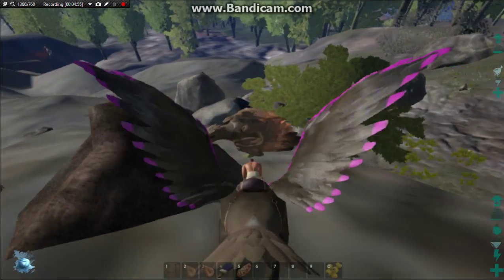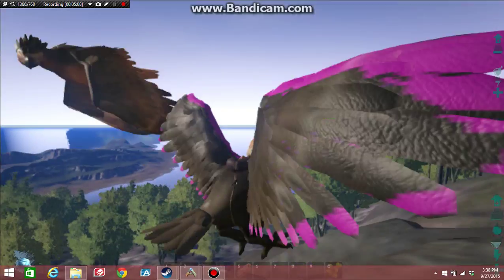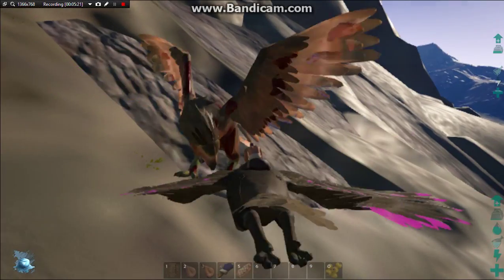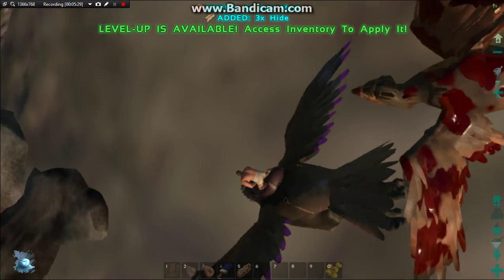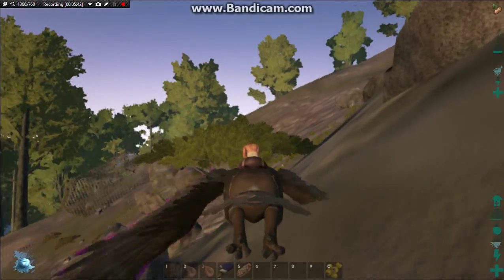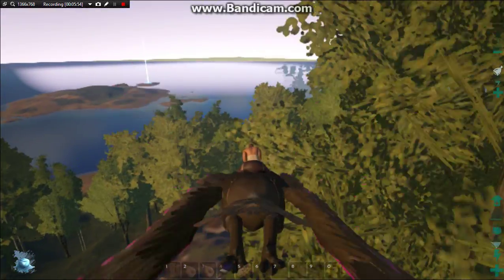Alright, it's 6 XP — last kill should level me up if I could not click up at the top left. Let's get that level in weight. 780 — one more level in weight and then we can go move them. Alright guys, I'll catch up with you guys, and get the Ankleo and the Mammoth ready for metal gathering.